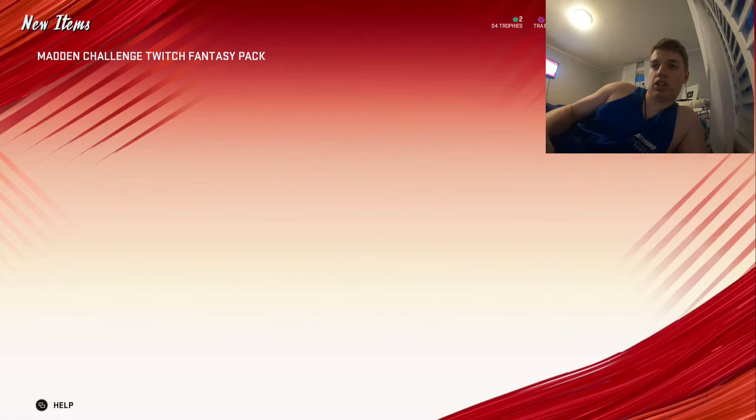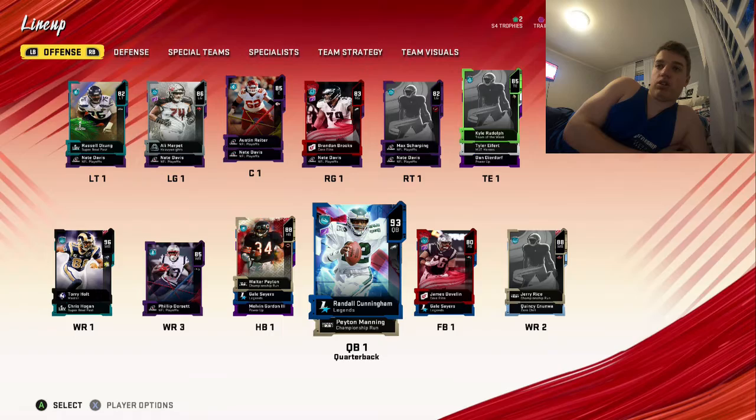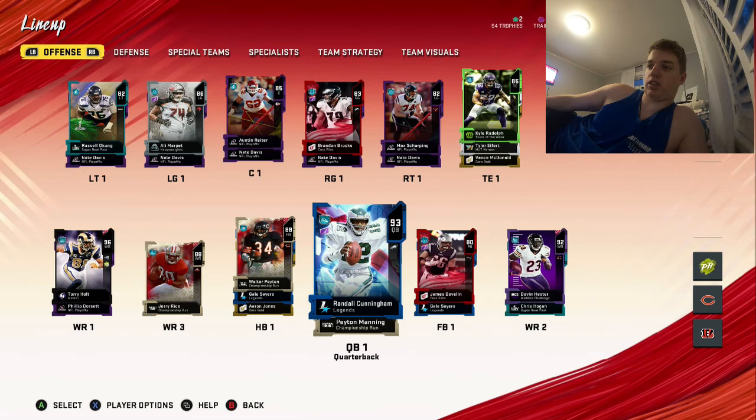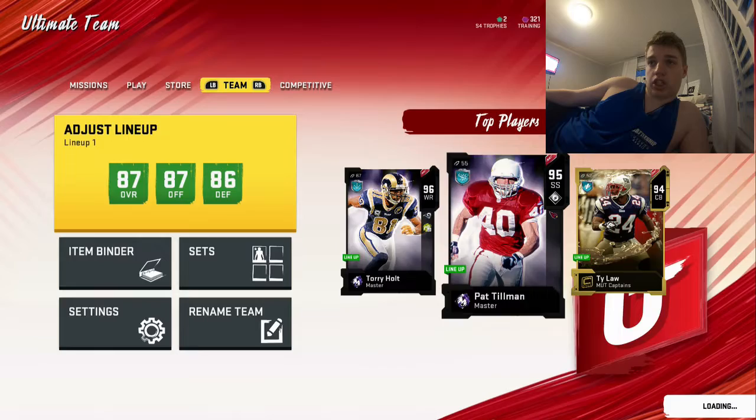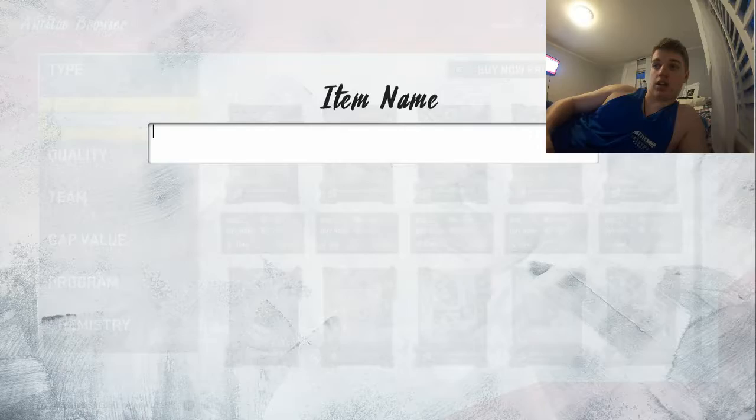Opening the pack — not sure why I'm taking so long. It's Devin Hester or Deion Sanders, and I'm going to pick Devin Hester because I feel he's better for my team, but obviously that's up to you guys. I should have shown you his stats but it's too late now. I would definitely recommend doing that — it's a free 92. I'm going to put him into my lineup and it boosts me up to an 87. Right now I'm just rocking with a pack and play team.